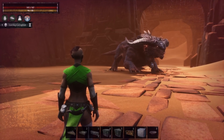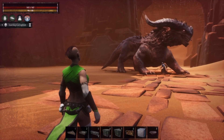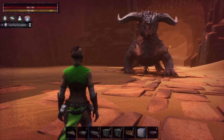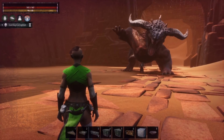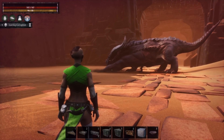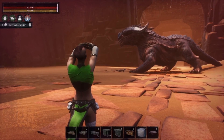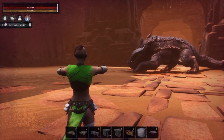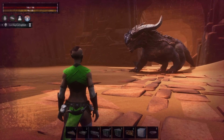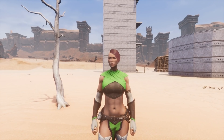They fixed an issue where the purge would spawn inside treehouse bases. I need to elaborate: if you have a treehouse base with no access from ground level, they are NOT saying you can have a purge-free base. They're talking about specific instances where the purge would always spawn inside the treehouse whether you had ground connection or not. Keep that in mind — do not build a base without connection to the ground.